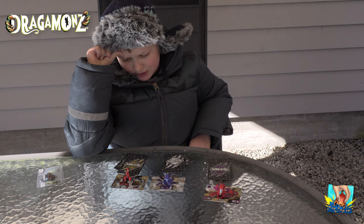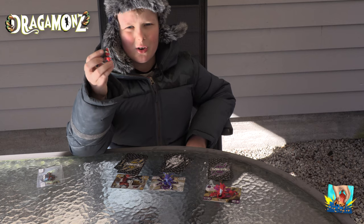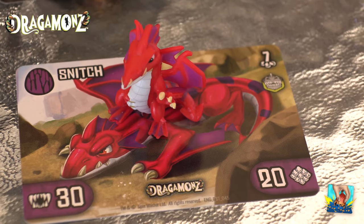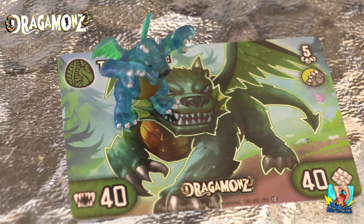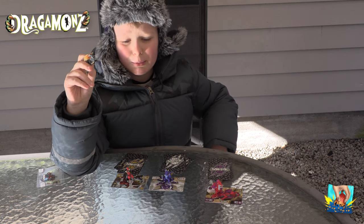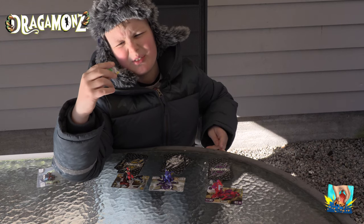Spillet heter Dragomons. Her er Gripsus - han er både en drage og en skorpion. Og så har vi Snott, han er en dinosaur som er veldig sterk. Så har vi Snitz, han er en vanlig drage. Og Tussel - han er veldig sterk og kan puste under vann. Og så har vi Blackfire. Og Tearo - en sånn type Phoenix, en halv griff og en halv løve og en halv drage.